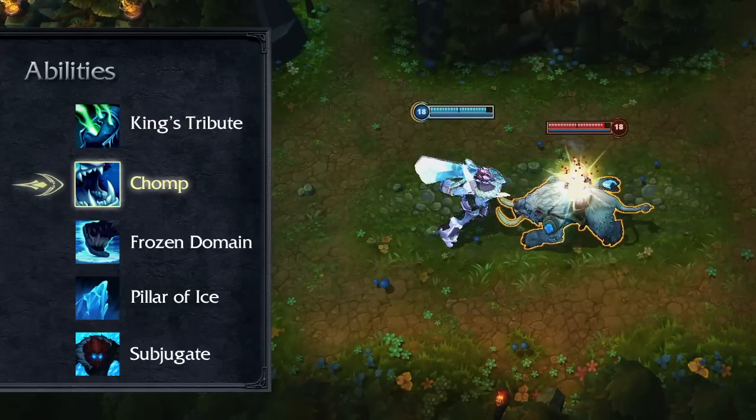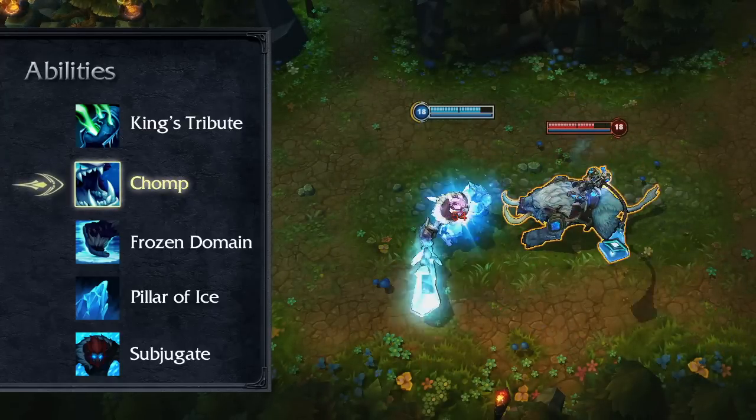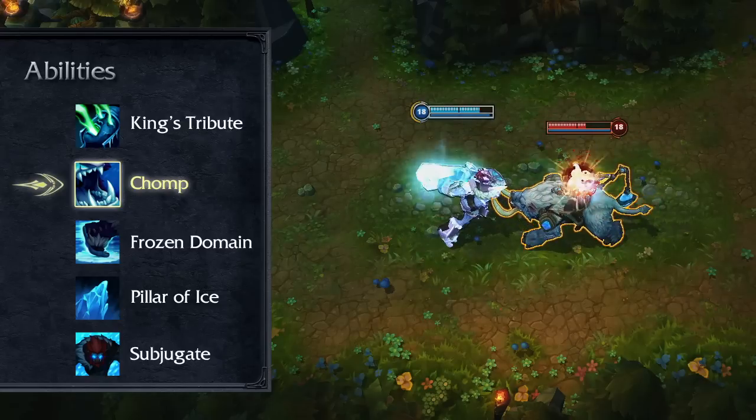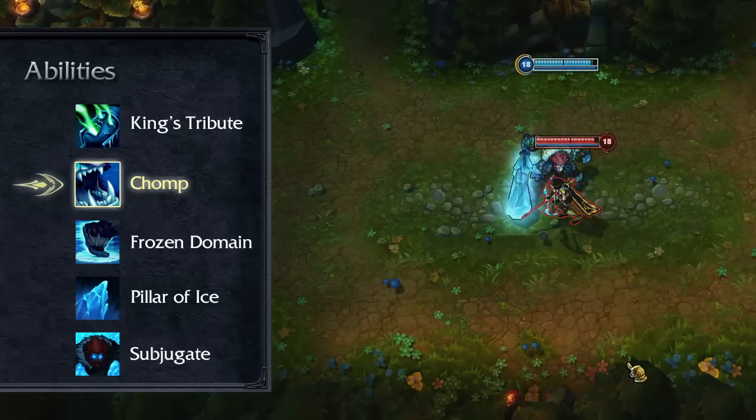Chomp resets Trundle's attack cooldown and causes his next attack to deal bonus damage. The bite saps the target's attack damage and boosts Trundle's for a few seconds. Chomp also slows the target very briefly and is Trundle's primary damage spell.